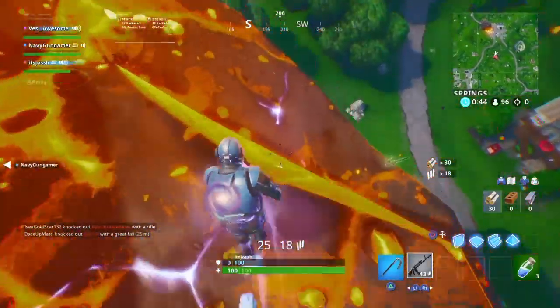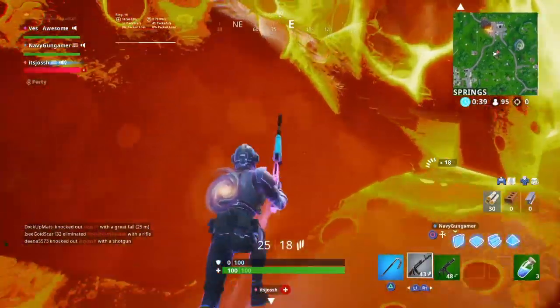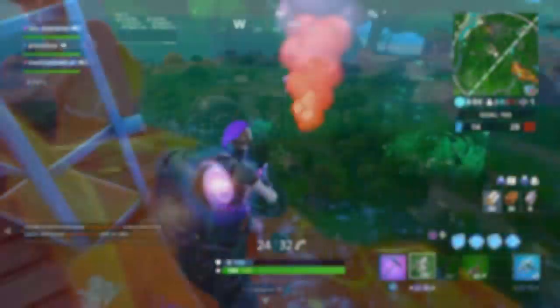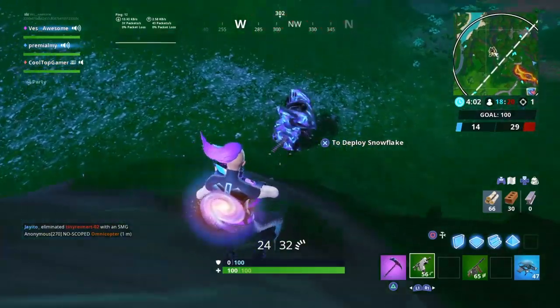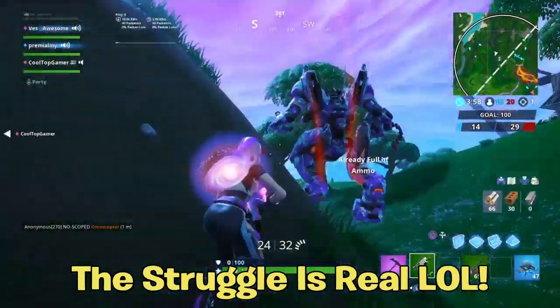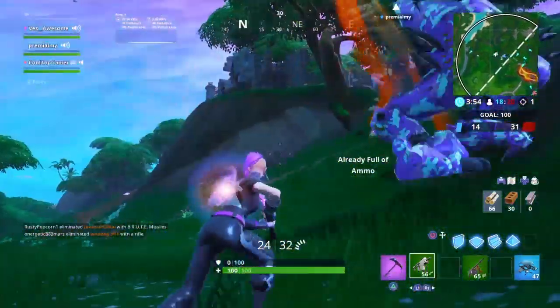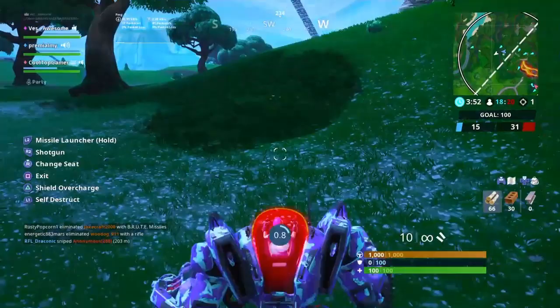I'm gonna show you two ways you can kill or destroy the brute. The first way is by camping it out — if you camp the brute and wait for somebody to get in it, then self-destruct it. As you can see on screen, I waited for someone to get in it, jumped in real quick, self-destructed it, jumped out, and it was destroyed. I killed the guy in the process.